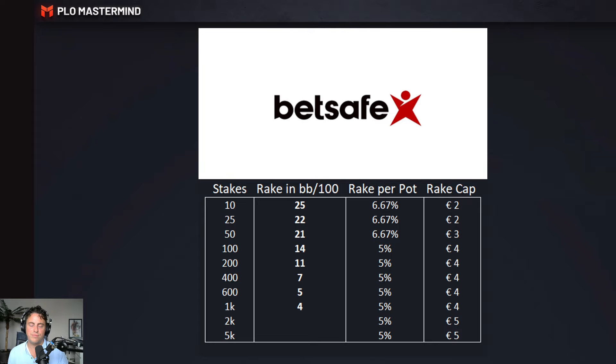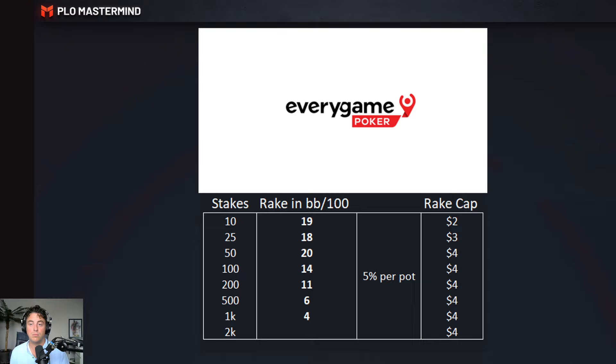We look at BetSafe, part of the iPoker network. iPoker has over 30 skins using the network to offer games to players. Different skins include Betfair, Nordic Bet, Guts Poker, and Red Star — there are so many, including Holland Casino for Dutch players. Just remember it's iPoker, so if you want to look into their rake structure, here it is. Rake structures are the same across all different skins, as they are all attached to a network.